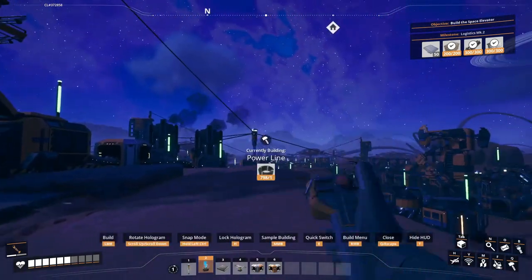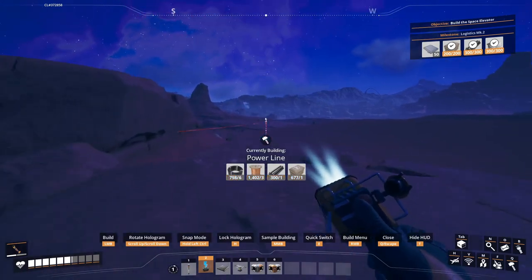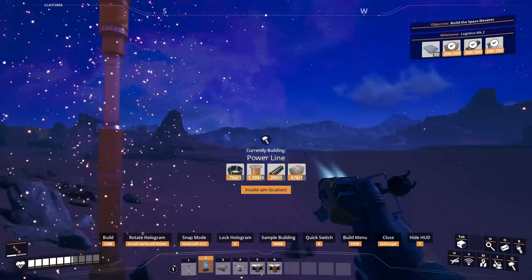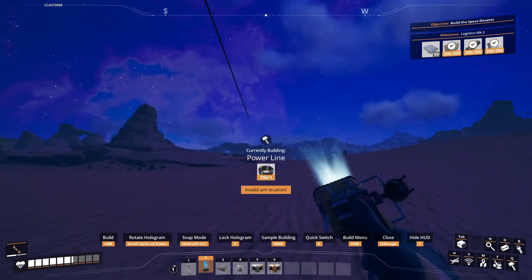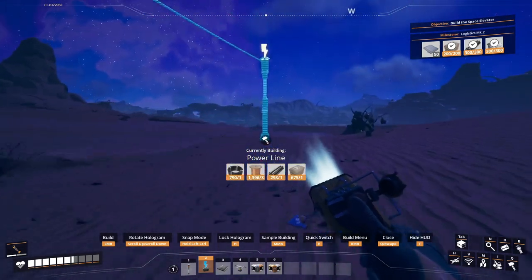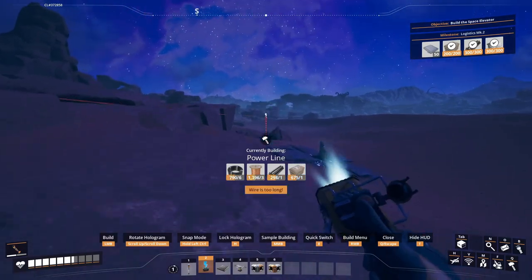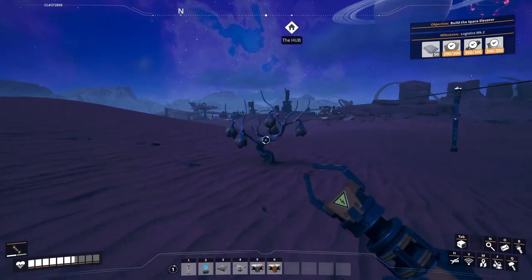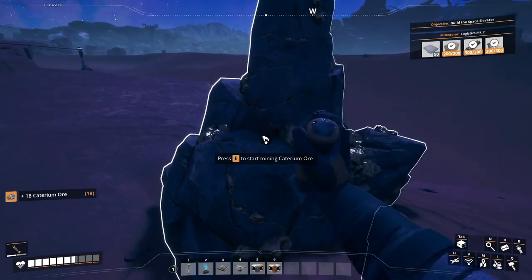I almost forgot to take electricity with me — just to not make a trip there and back once again. We have some food here and something to mine — I'll check that very shortly. Oh, and here we go, there's the iron — it was not that far. Let's pick it up and mine this catering ore. Let's check the quality of this ore.